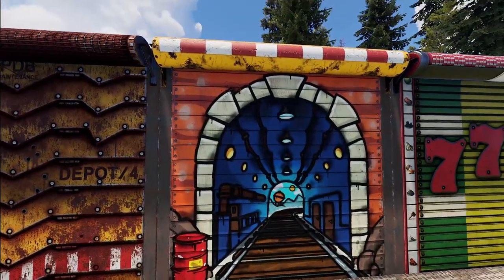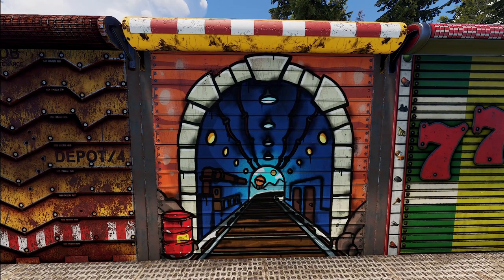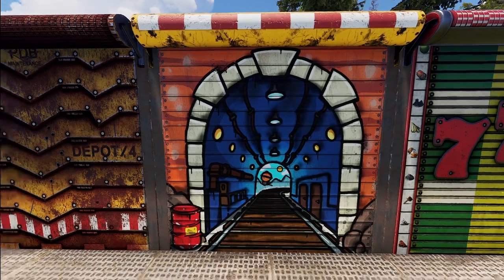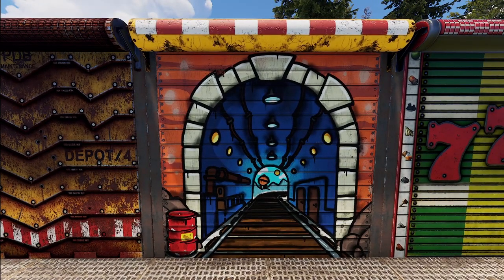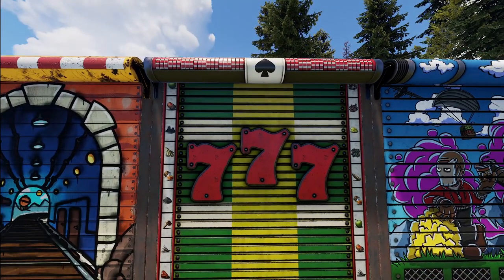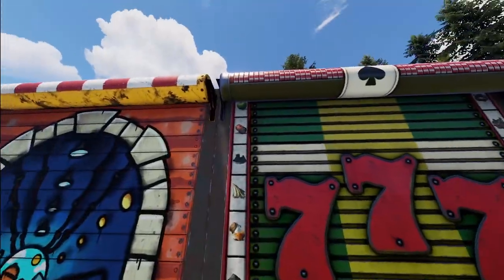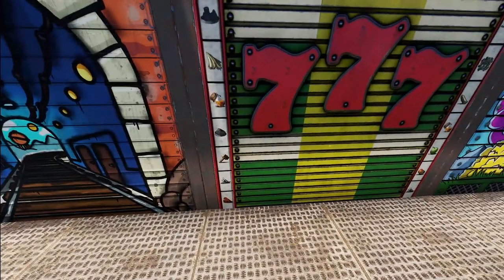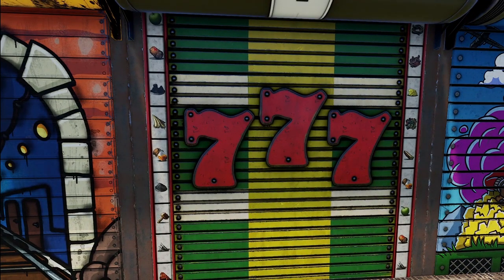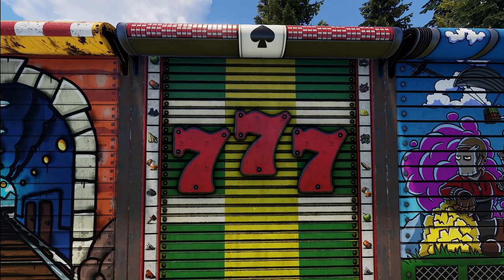Over here we've got something more on the artistic side — a little train tunnel with a dome off in the distance. Definitely a cool idea for the more artistic side of things. Then over here we've got a garage door for the slot machines. On the sides you can see all the different things you can roll, and 777 is of course the big one right in the middle.